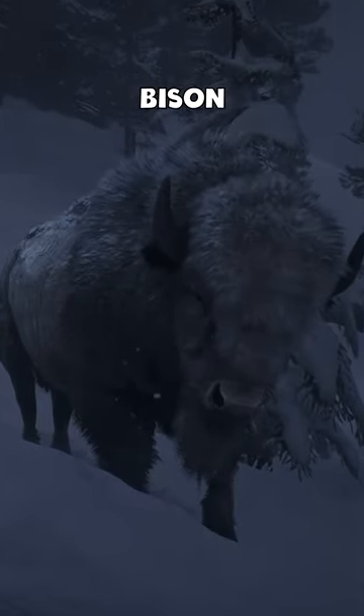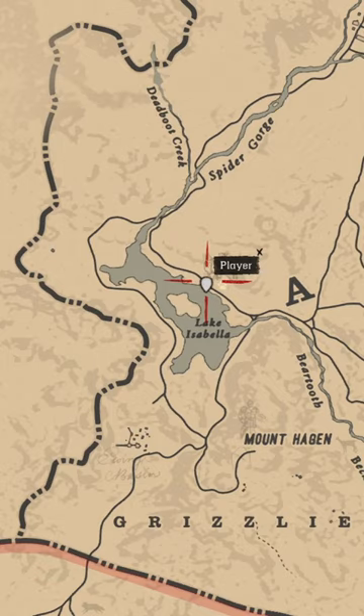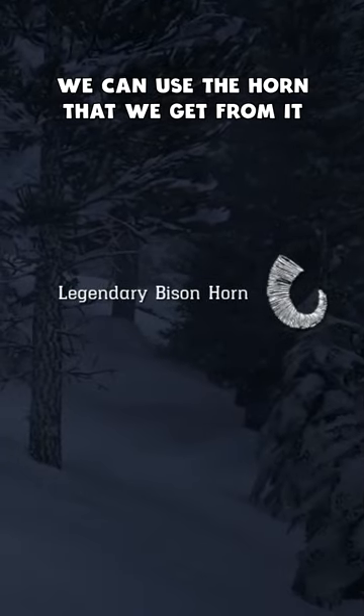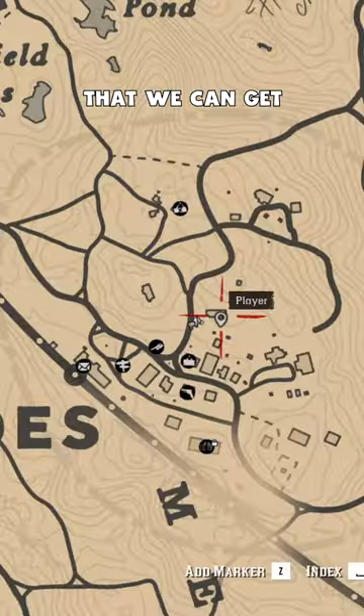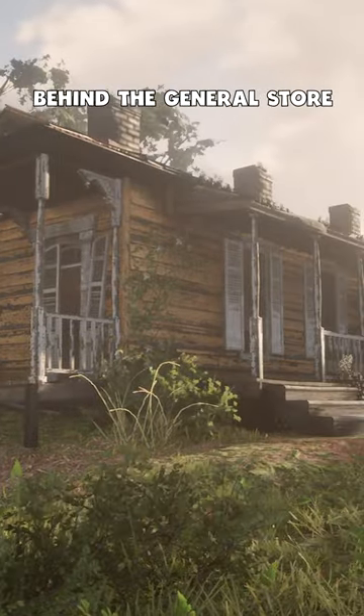If we hunt down the legendary white bison in Red Dead Redemption 2 that we can find at Lake Isabella, we can use the horn that we get from it and the abalone shell fragment that we can get from this house in Rhodes — it's the yellow house behind the general store.